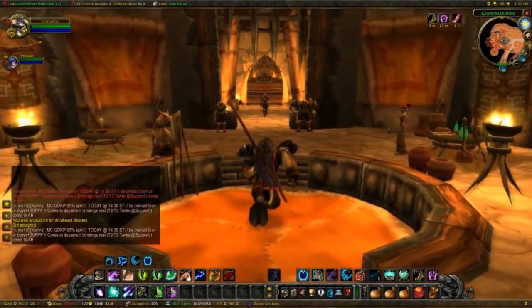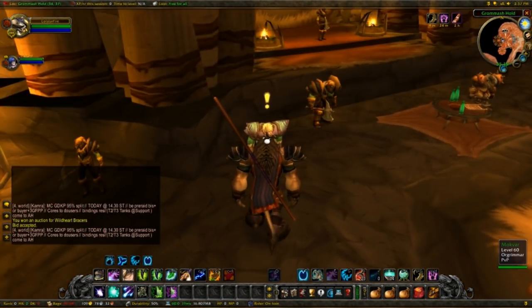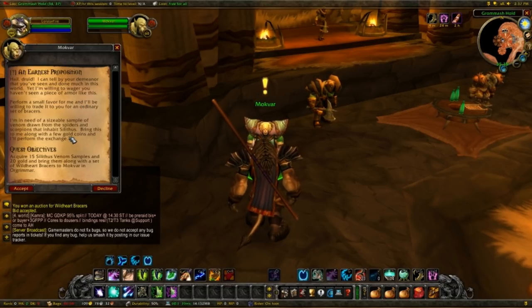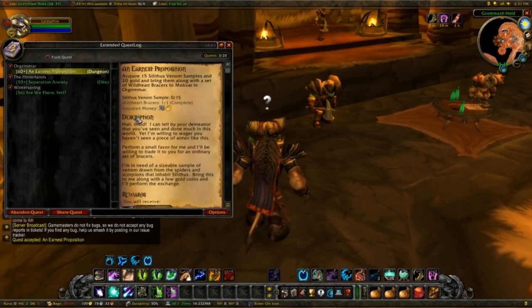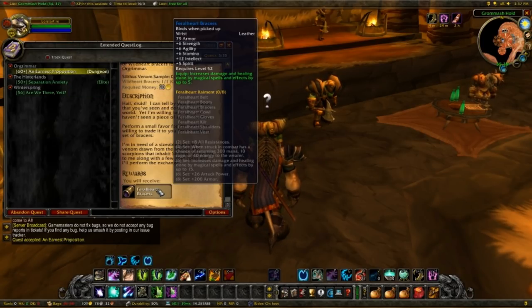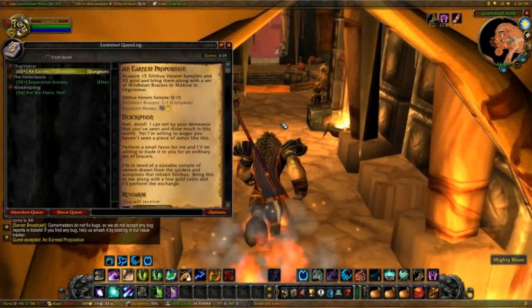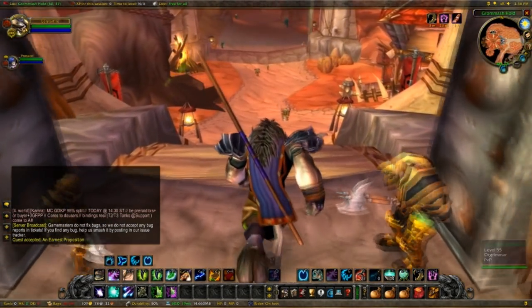Once you're in Grommash Hold, take a left and talk to Mogvar. He has a quest called 'An Ursus Proposition.' What he wants is the Wild Heart Bracers, 15 Silithus Venom Samples, and 20 gold. For that he will turn our Wild Heart Bracers into Feral Heart Bracers, which have 6 Strength, 6 Agility, 6 Stamina, 12 Intellect, 5 Spirit, and a bit of spell damage — a nice and easy upgrade. In order to get the Silithus Venom Samples, we have to go to Silithus, collect 15 samples, then come back to Orgrimmar and hand them in.